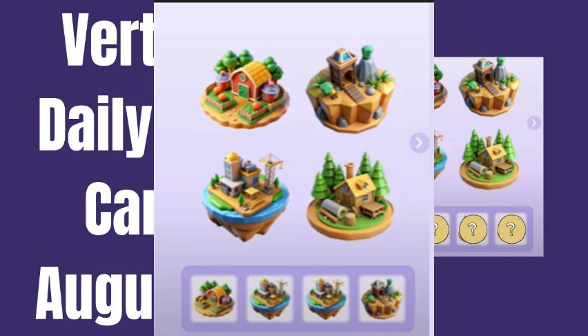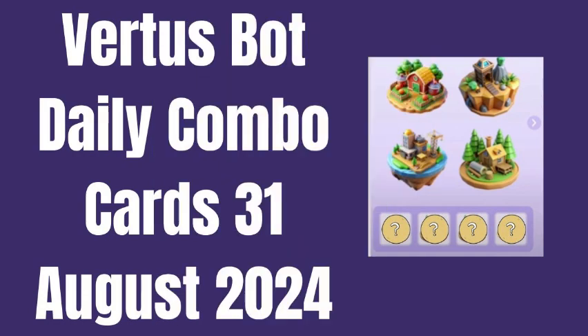Select Combos: choose the combo cards you want to use or activate. Apply Cards: follow the prompts to apply the combos to your account or game. Enjoy Rewards: use the rewards and bonuses from the combo cards to boost your gameplay and enhance your experience.